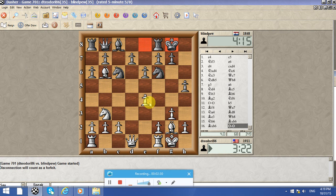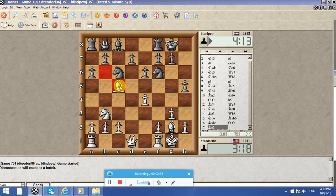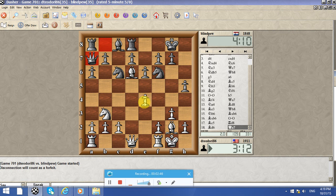Let me see what I play. b6 — I'm gaining a tempo. Is he going to give me the exchange? No. The problem is his bishop is going to be horrible the whole game. I can just take — fine, I'll just take this pawn.